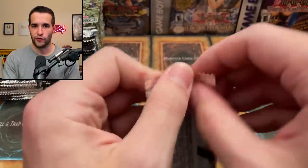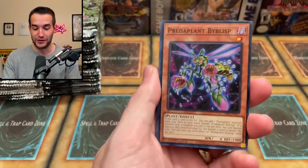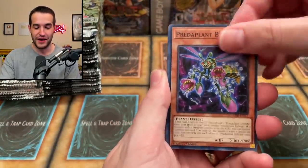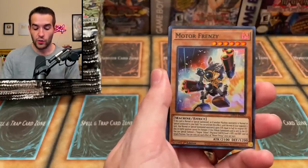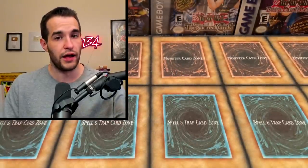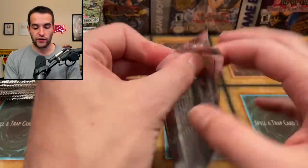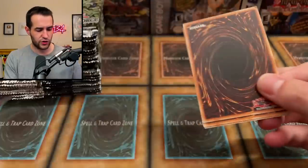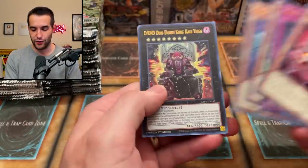This could be a very short video or it could be a very long video. In Dimension Force, there's only three cards that are over $100 and two of the Starlights are not over $100. So we could pull a Starlight and not actually end the video, which would be pretty wild. We have the Amphibious Bug Roth, the Scareclaw. We never did pull the Ghost Bell Starlight out of here, so it'd be great to get that. We also have not pulled a Ghost Strayer out of Ghost from the Past.